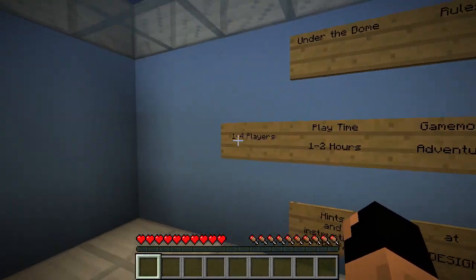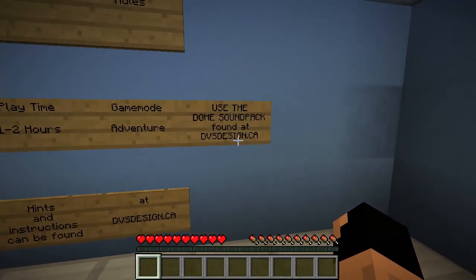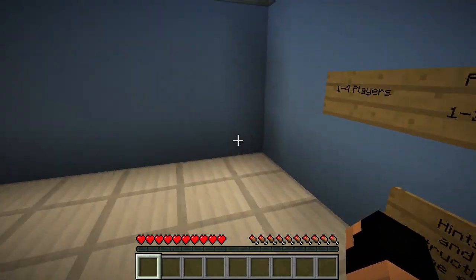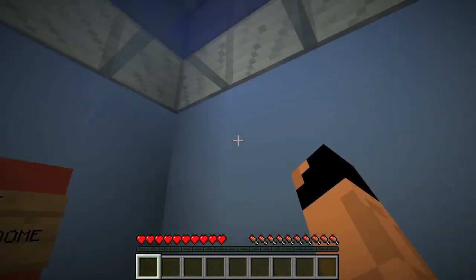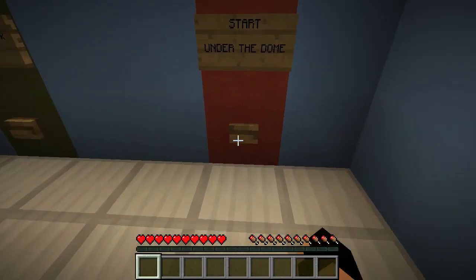Let's go ahead and read the rules. Under the Dome rules: one to four players, play time one to two hours, game mode adventure, use the Dome soundtrack, hints and instructions can be found at the website. I just want to look around the room — we can't punch anything. We're already in adventure mode, so let's go ahead and start the map.